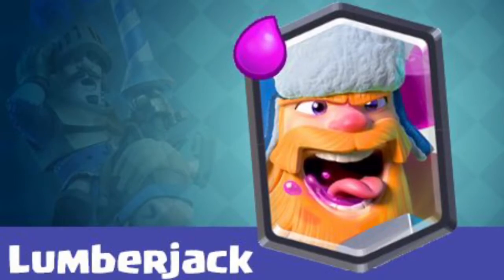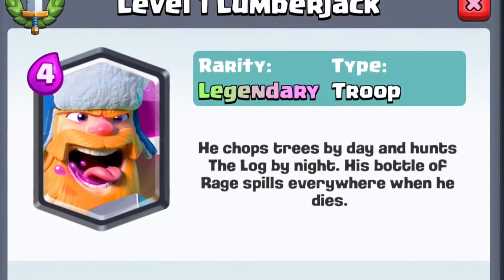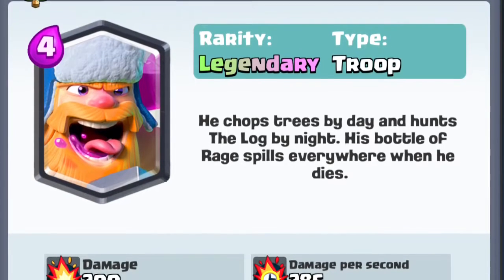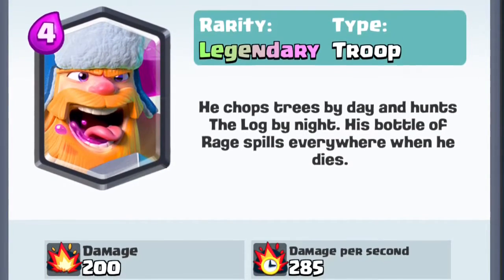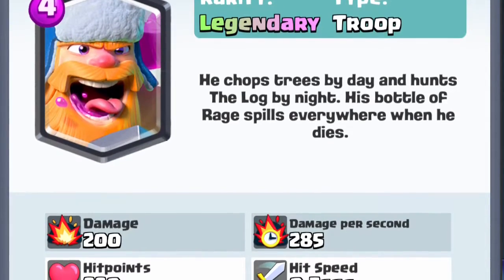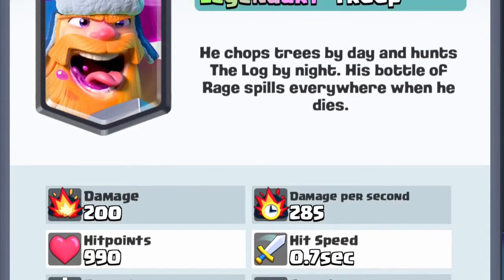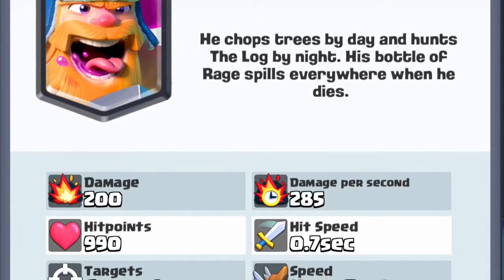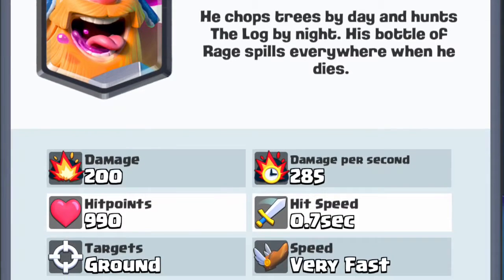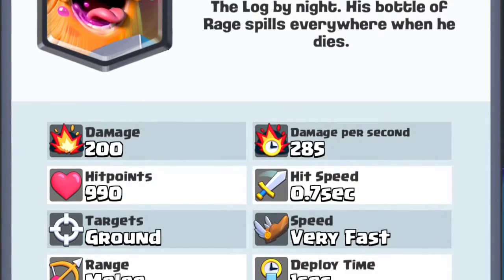Next up, we have the 4 Elixir Lumberjack. I really like Lumberjack. I think it's a fun card, but personally I don't think it's the best card. It has high damage and quick hit speed; I just wish it had more hit points. I really like it because it does damage really quickly and also drops the rage spell at the end, which I think is very unique. I disagree with Noah — I just think it could have more health.